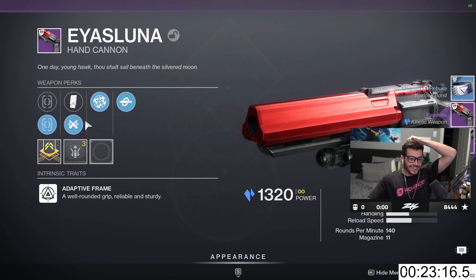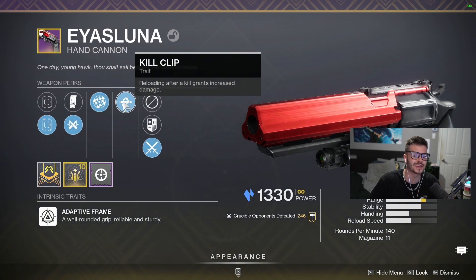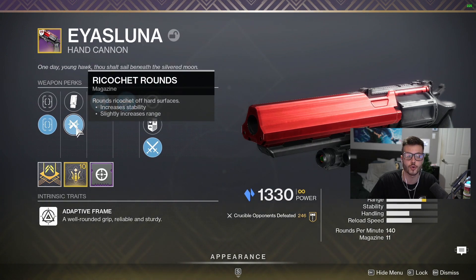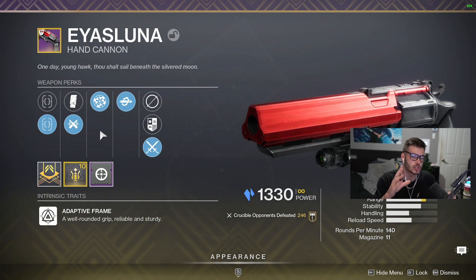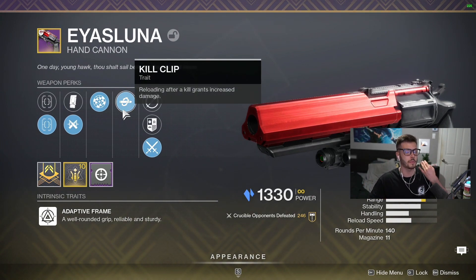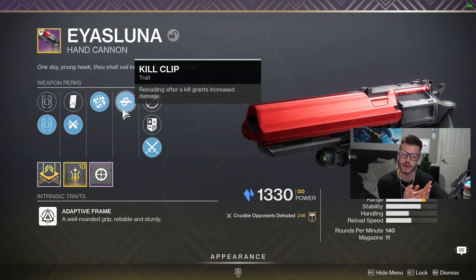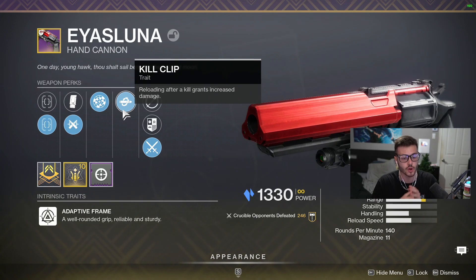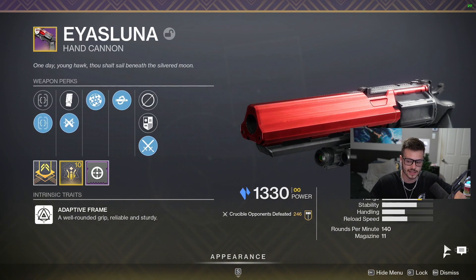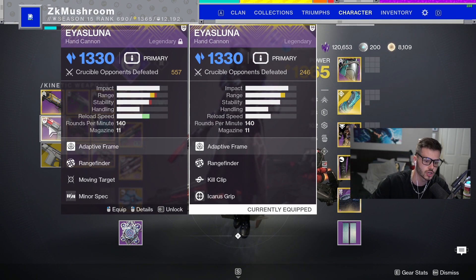This is the roll that we got — it is Kill Clip, Rangefinder, Ricochet Rounds, Sure Shot, and a Range masterwork. I think this is the max range Ayuzuna. Kill Clip is not that crazy on the weapon, but if you reload you're gonna have more range because it's gonna deal more damage. Moving Target would be better in my opinion, but this weapon's gonna let me two-tap or two-headshot one-body really often. So I think it's actually better than the one I have right here — Rangefinder, Moving Target — plus I have more range.